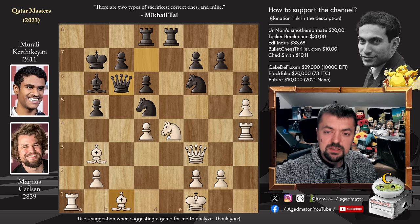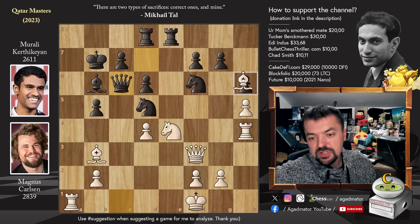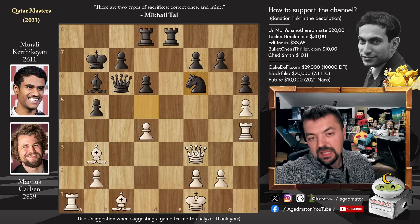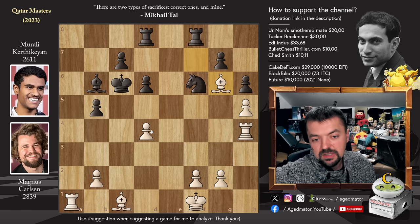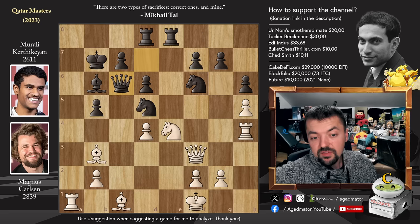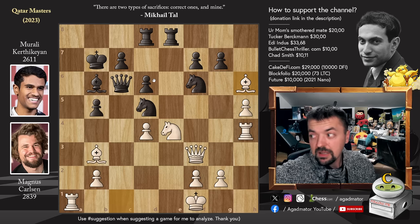Magnus could play knight back to g3 to keep the tension, or go for bishop captures on h6. Also, knight captures on f6 allows you to simply trade everything - captures, captures on c6, king captures, and bishop captures on f7, winning back the pawn for an equal endgame. However, Magnus played bishop captures on h6 now. It's a very tricky position, but Magnus obviously missed something here - because it's not the same as with the queen on d7. Feel free to pause the video and try to find the absolute strongest way for Morley to continue.